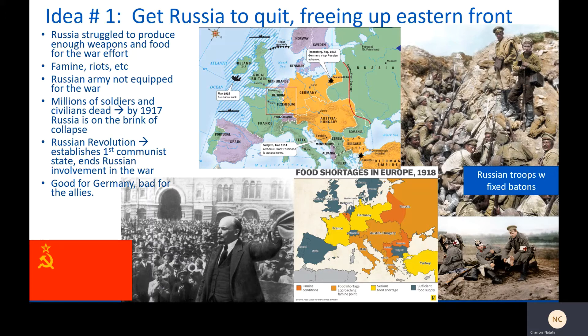Russia struggled to produce enough food and weapons to support the war effort, and it was led by Nicholas II, who was not a very bright man and had no idea that he made bad decisions. During the war there was famine, starvation, riots, and the Russian army was not equipped for the war. After millions of soldiers and civilians had died by 1917, Russia was already on the brink of collapse.